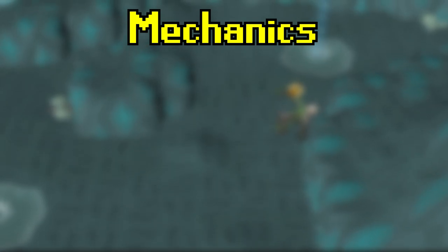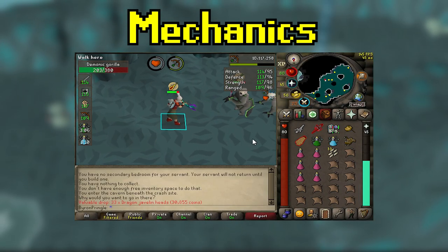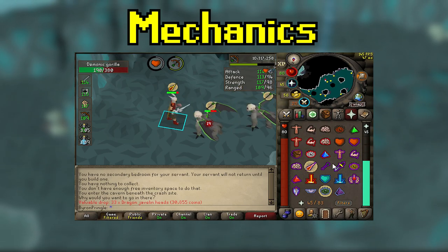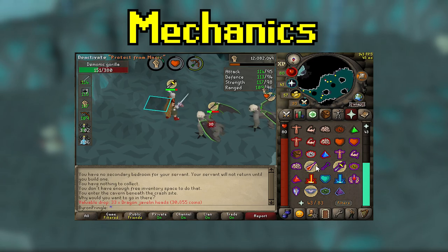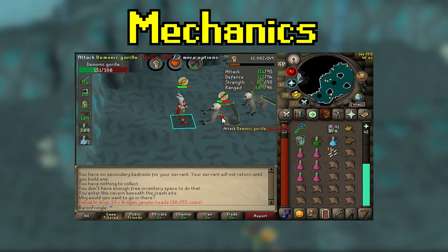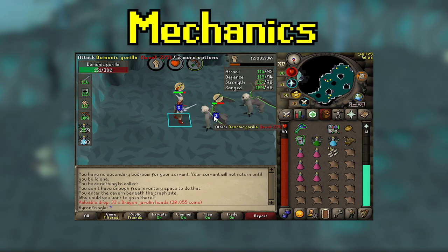They are also able to use protection prayers and will switch to the player's last used combat style after taking 50 or more damage. With that being said, you're going to have to bring two separate styles to switch and kill them, since they will be switching their prayer.